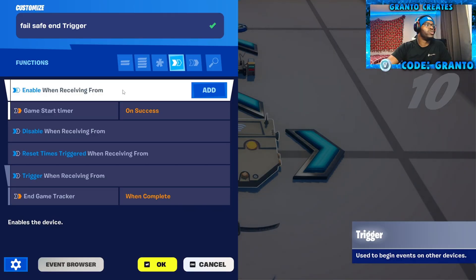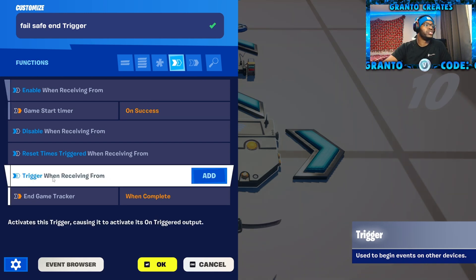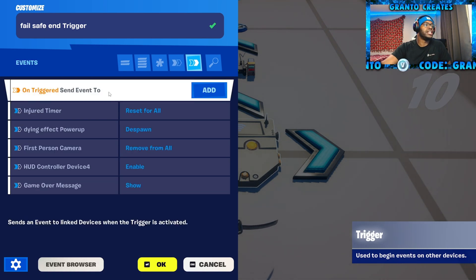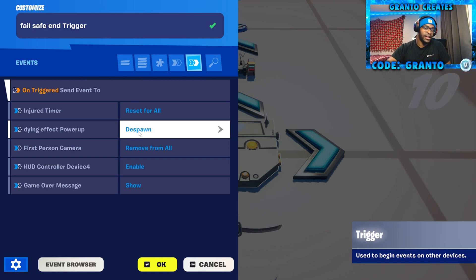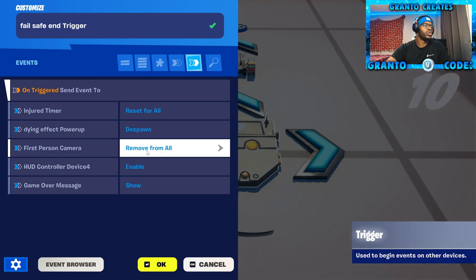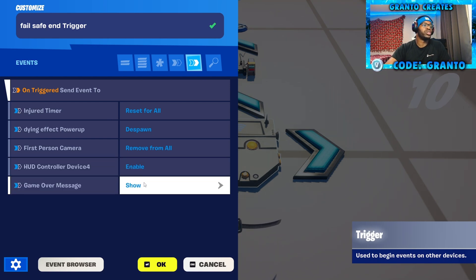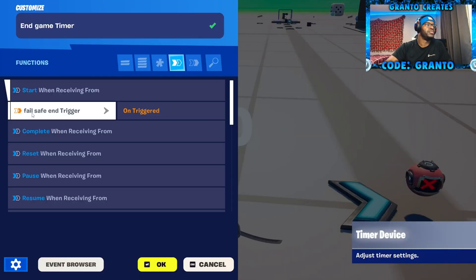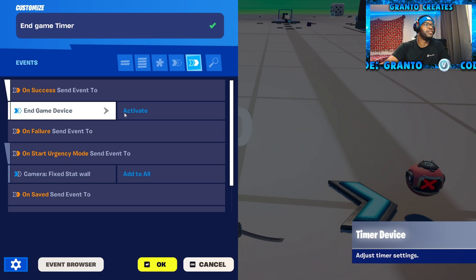Now go to the trigger. Enable when receiving from the game start timer — this cannot be enabled right away, you need to enable this on something to start with. Trigger when receiving from in-game tracker when complete. On triggered — send event 2. The injured timer — we're going to reset for all, which is in the down state video. Dying effect power up is also in the bleed out video. First person camera — we're going to remove from all players. This is the end game HUD — we're going to enable. And then the game over message — we're going to show. Go to the in-game timer. Start when receiving from the fail-safe end trigger on triggered. On success — send event 2. In-game device — we're going to activate.